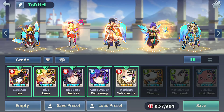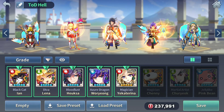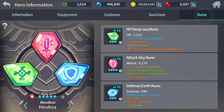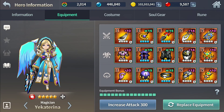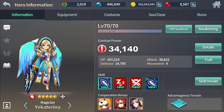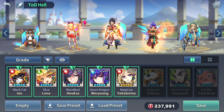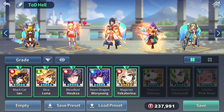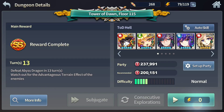Alright guys, that's it for the video. Let me show you my equipment — as usual, this is what I have on Ian: equipment and runes. Lena's equipment and runes as well. I'm waiting for them to awaken Yekaterina — please awaken her next. Hope you enjoyed the guide. If you replicate accordingly, you should be able to do it regardless of how strong your gear is. Give it a shot, get that free heroes mug for yourself, spend it on your favorite heroes, get the new Tower of Gods ones — they are amazing. See you guys in the next one, have a nice day!